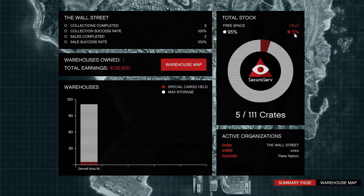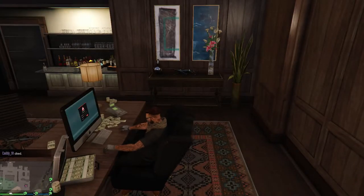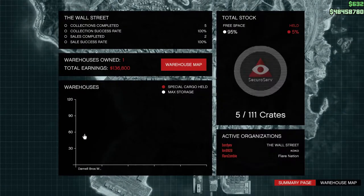It shows free space and how much you have. Say you have one warehouse for example — you log in, click on the warehouse, and then you basically have to buy crates. So say you buy three crates with medical supplies — you either have to pick it up yourself and drop it off at your own warehouse.